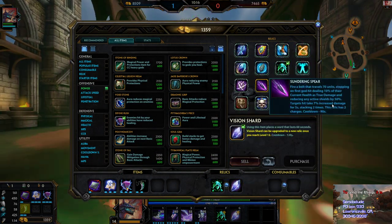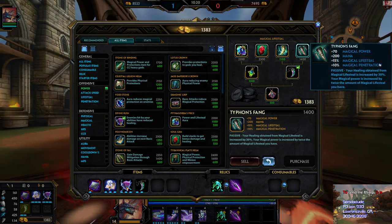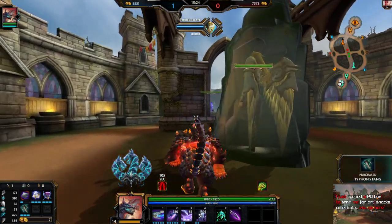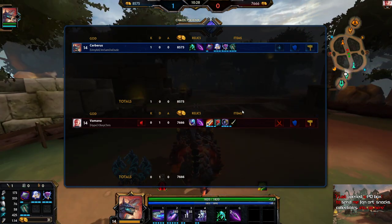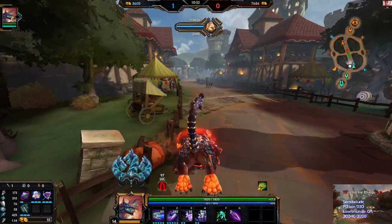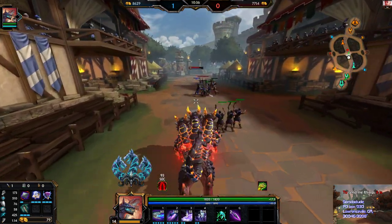Let's back. I'm gonna get Spear and Typhon's here because it gives me a little bit of pen. It's less life steal than Bancroft's but it's more pen. This is gonna be the unkillable Cerberus build - and it's not gonna be because I'm stacking defense, it's gonna be all damage yet still unkillable.